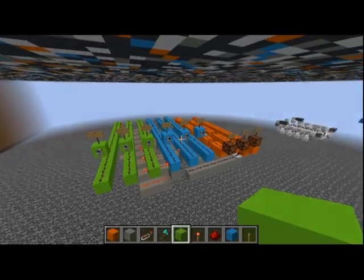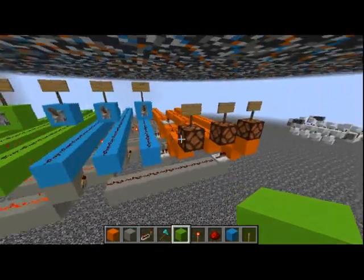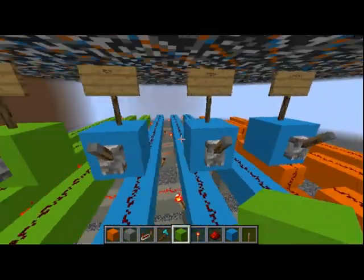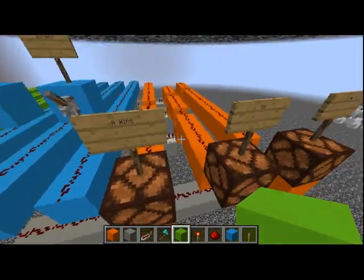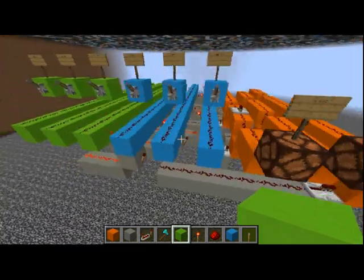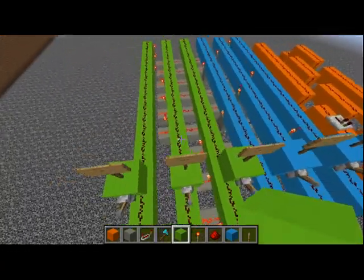Hello guys, today I'm going to be showing you a rock paper scissors that I made. We'll have our first player and our second player marked by color. Orange is going to be our output — the first lamp is where A wins, the second lamp is a tie, and the third lamp is where B wins.